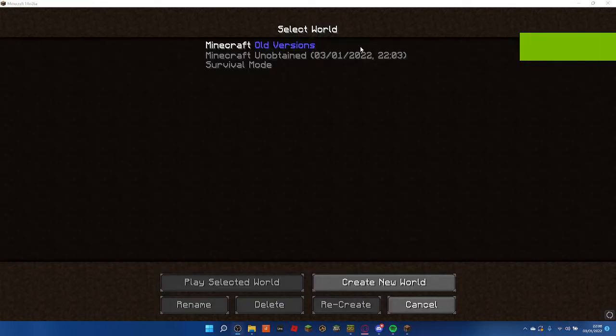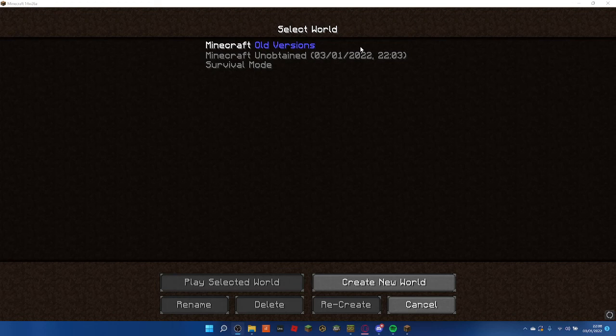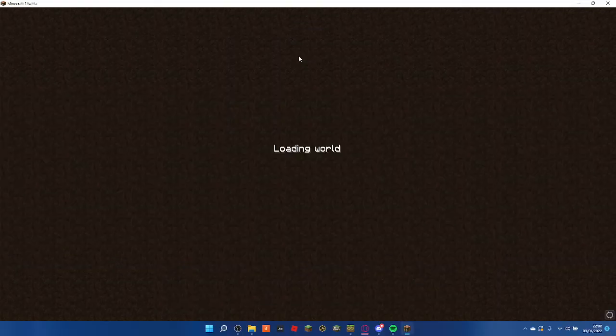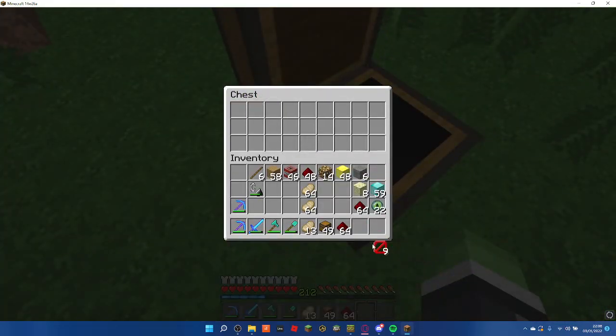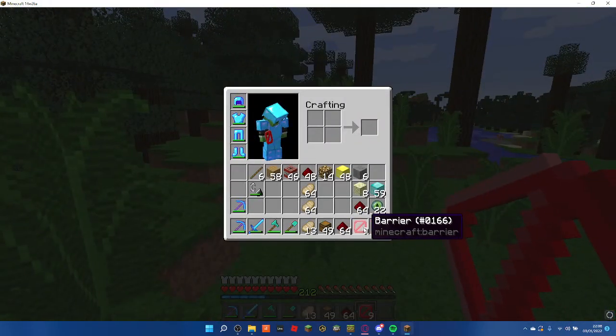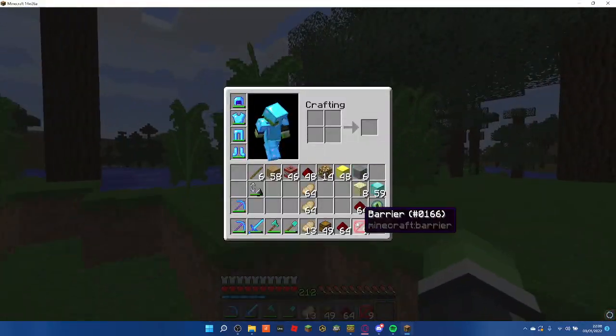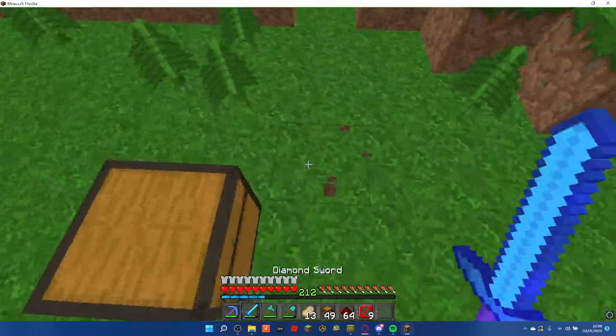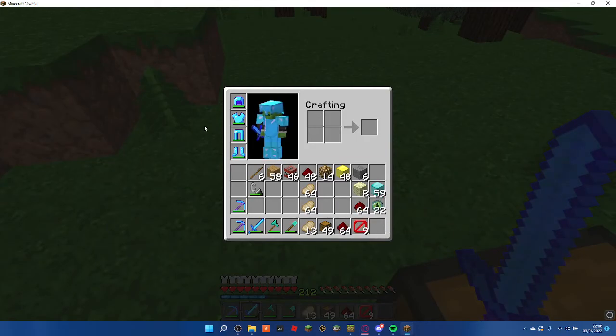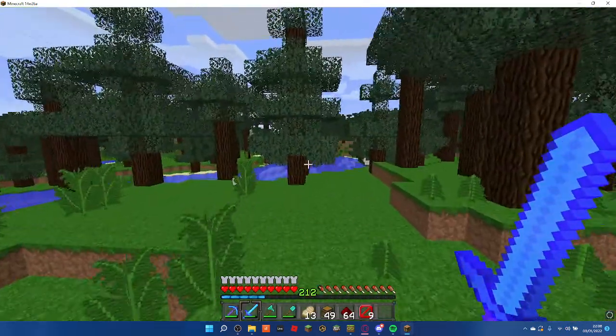So I decided that I would skip 14w02a because I realised it was just pointless — it's an ender pearl buy trade and I can get it through commands. Instead we are on 14w26a. And if I now load this up — we have barrier blocks! We have successfully obtained a block that really shouldn't be obtainable. That is epic. Annoyingly the placed one has disappeared, but you know, that's not the end of the world.